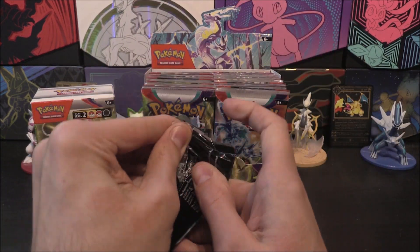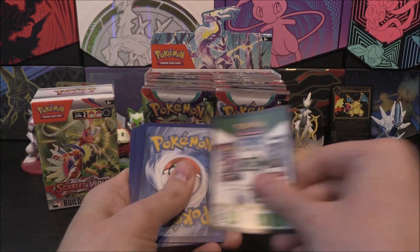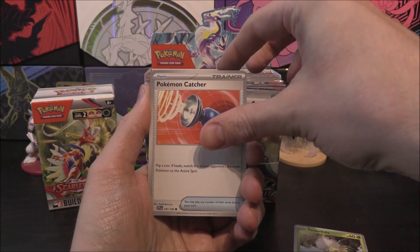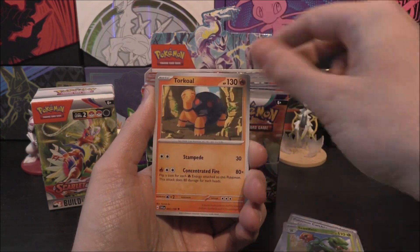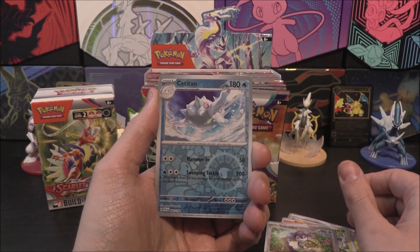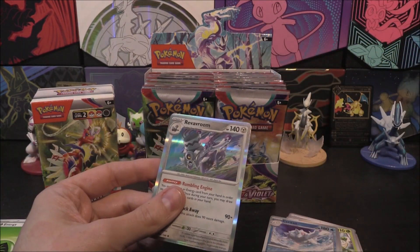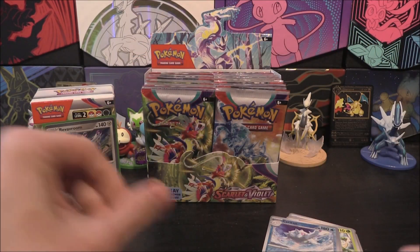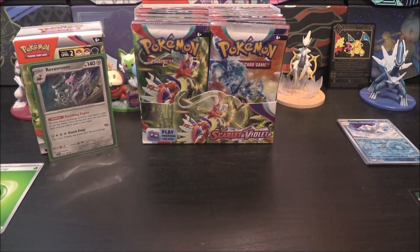Calm down Gyarados, you're not up yet. Let's go for the first pack. First one up we've got a Tarountula, Pokemon Catcher, Clauncher, Dolliv, Scovillain, Torkoal, Breloom, Nidorino Reverse, Sir Titan Reverse, and Revavroom Holo with Grass energy. No match there. But the Revavroom nevertheless.